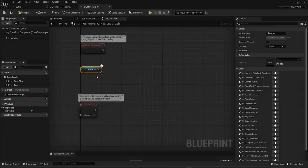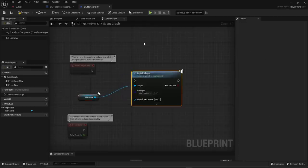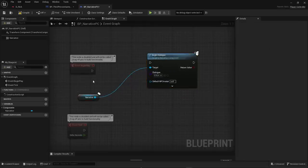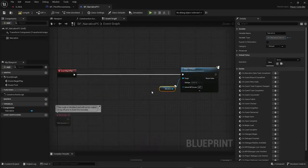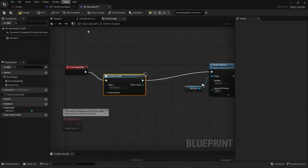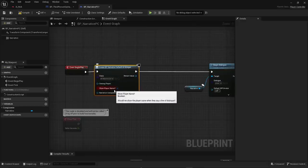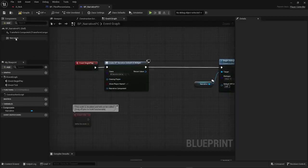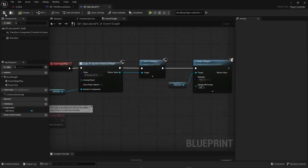In the Event Graph, drag in the Narrative component and call Begin Dialogue, then select your dialogue. Since there's no UI by default, go to Create Widget, select Narrative Default UI, plug in the Narrative component, call Add to Viewport, and hook it up. Compile and save.